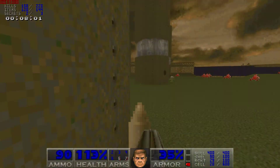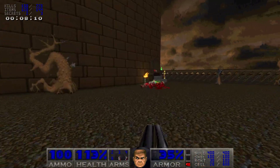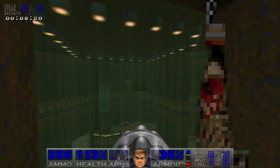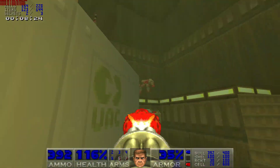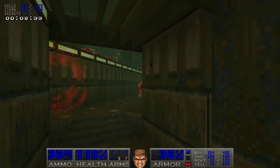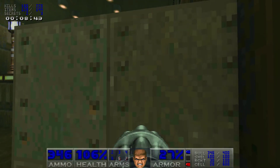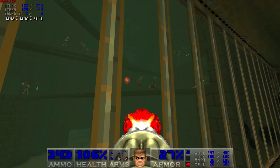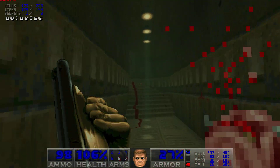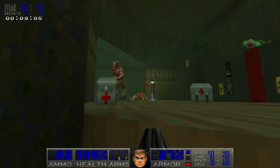Two out of three secrets — a lot better than usual. Blue key here? This looks really nice with the lighting. This is going straight into the Nukage room. This is by far the best map so far, by a wide margin. See the acid eating through the floor? There's a blood dozen.